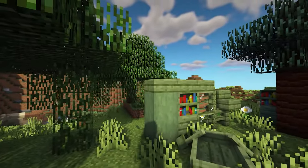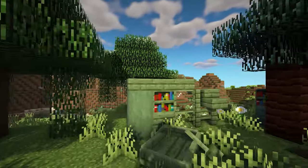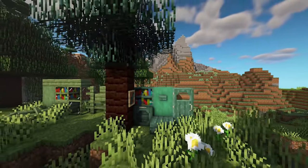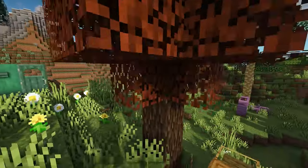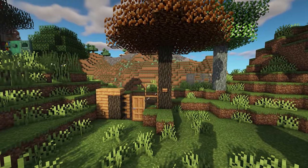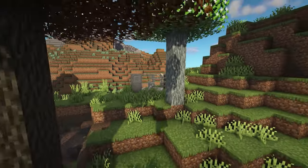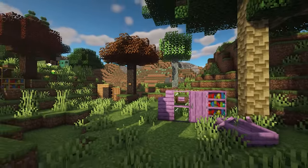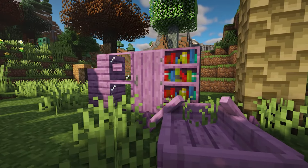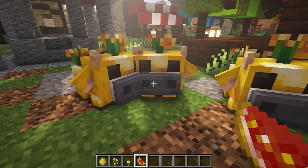Up next we have Premium Wood, which adds a whole new bunch of wood and trees to the game. Some of them are really cute — there's a willow, a magic wood, and you get all the variants like bookcases and plates. There's also tiger silver bell which is a white silvery color, and my favorite, purple heart, which is so cute and pretty. The magic wood is also a favorite and it adds glass too.